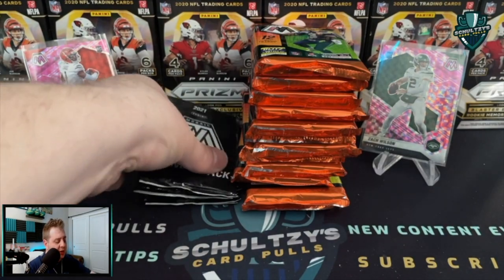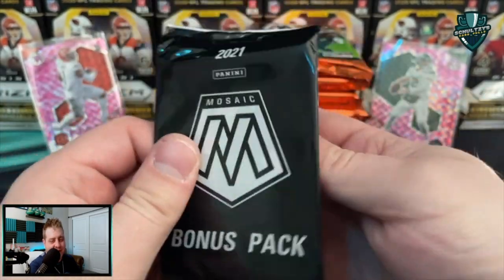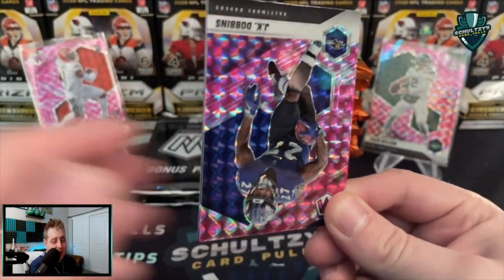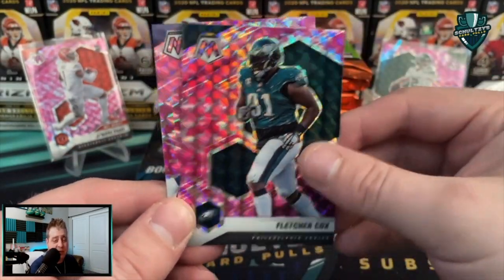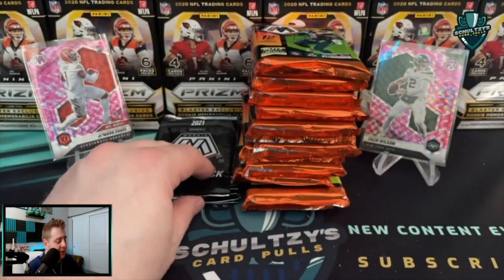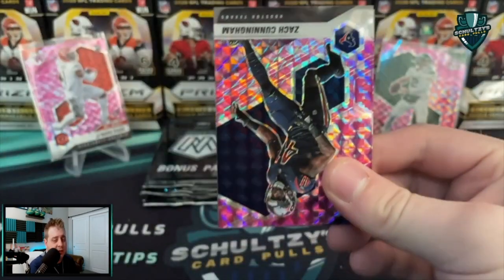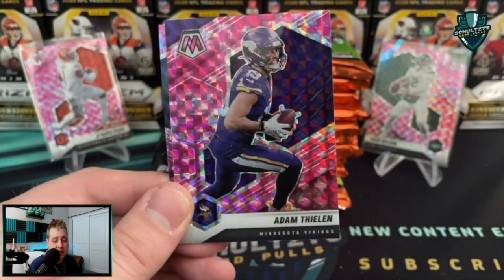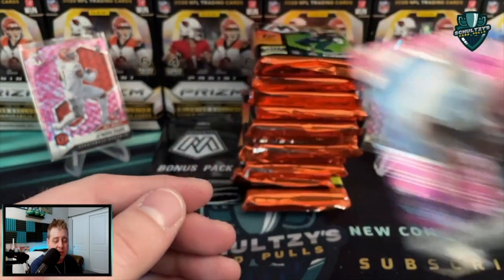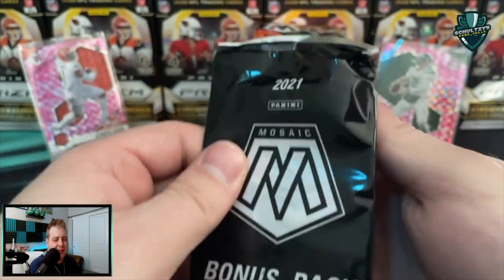A Zach Wilson Jets Mosaic pink camo — boom! Travis Kelce on the back of that pink camo pack. Nice when we start off with some fire. A Zach Wilson true rookie, not a debut — love to pull those true rookie parallels. JK Dobbins, Fletcher Cox Eagles, Kadarius Toney rookie NFL debut for the New York Giants. Let me know in the comments what you think of these Mosaic Football cellos.